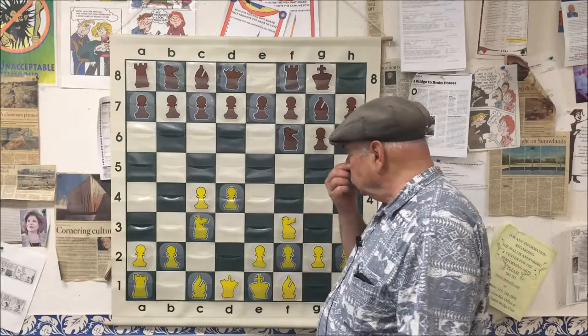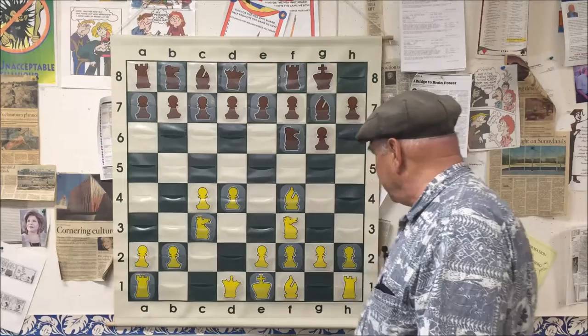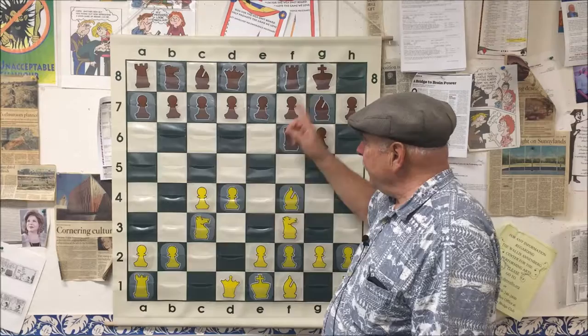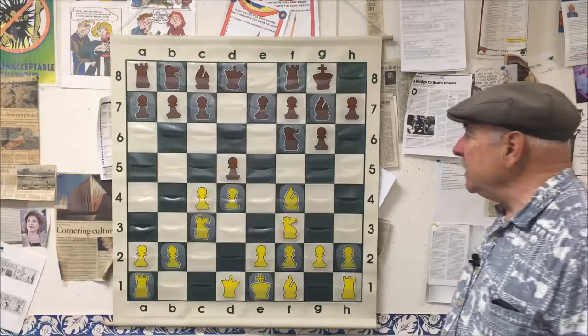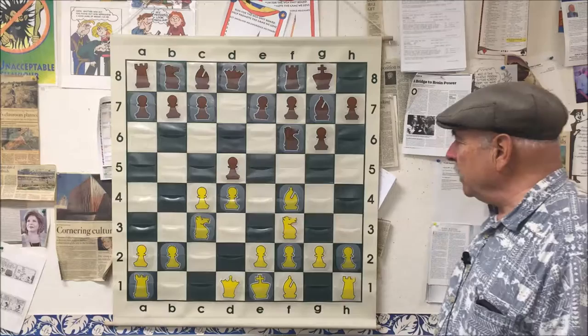After this, bishop to F4 — again, developing the queenside over the kingside. Bobby said, since I have a safe king and we're fighting for the center, I think I'm going to fight you for the center right away. D5. So if pawn takes, knight takes; if knight takes, queen takes, and everything is even, and Bobby will have two pieces developed — he'll be controlling the center a little more than black.